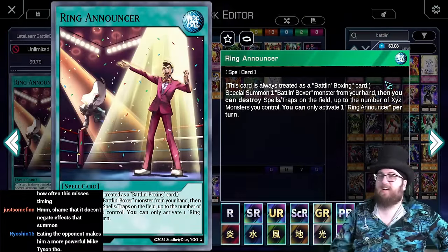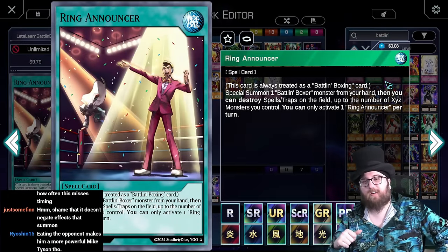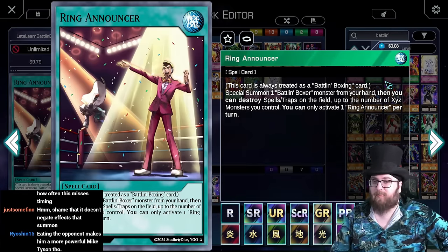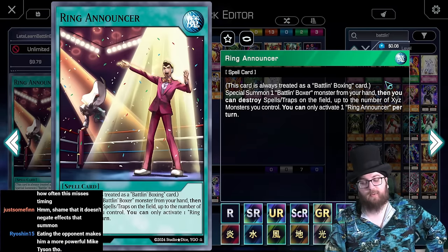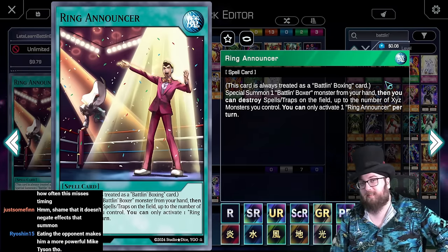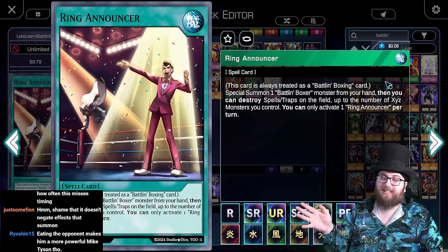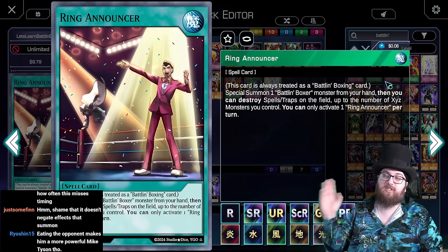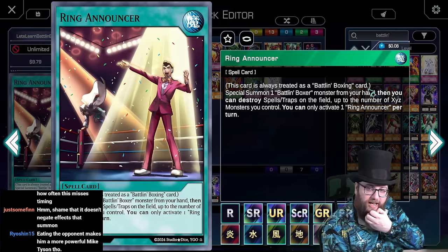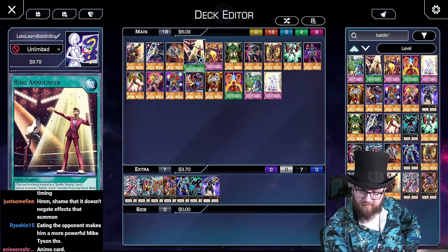Ring Announcer is an interesting one - summoning from the hand usually isn't that useful, but it's searchable, so it's probably worth playing at one. It's also a spell that removes spell/traps; I could see this as a side card against a back-row heavy deck or floodgates. Clearly you'd already have an XYZ, search this, summon another from your hand, and probably blow up two cards - so it's a clear plus one. Not awful, but definitely not the card we were looking for.